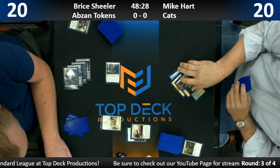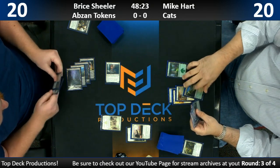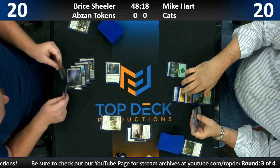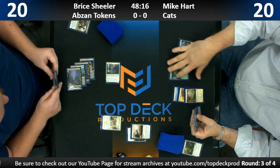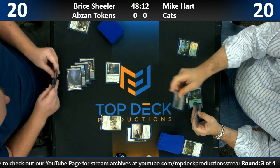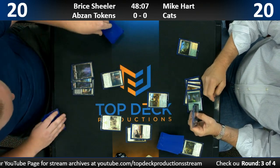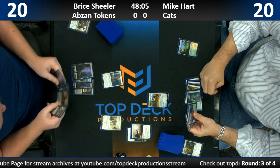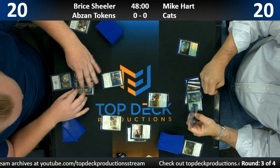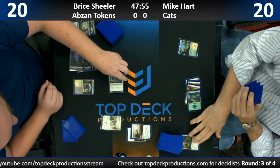It looks like we have the other hallmark enchantment of the token stack: Anointed Procession — one of the cards that was not printed in Aether Revolt Standard. We'll see if Mike has a way to get rid of it, like a Cast Out. Looks like he had a Cat of Bladehold — four mana, four-four, that when it attacks makes two one-ones with lifelink. And now it is exiled.